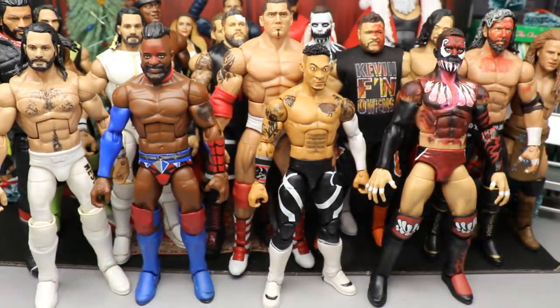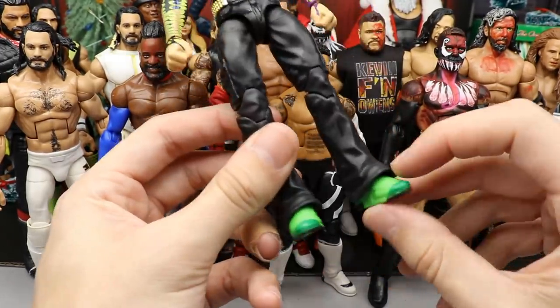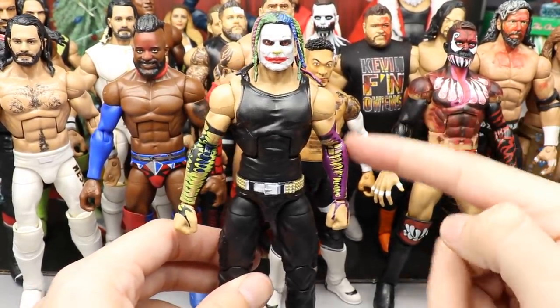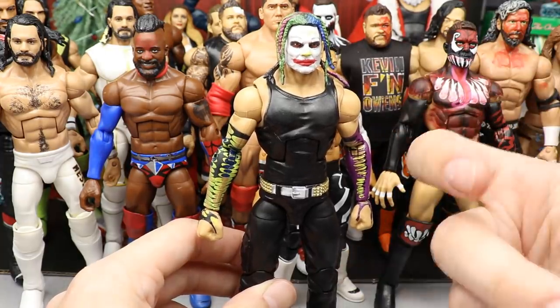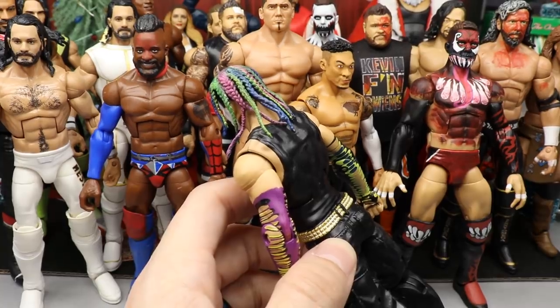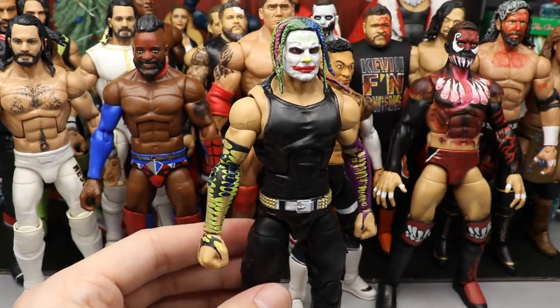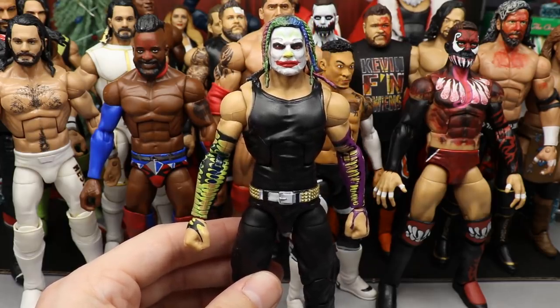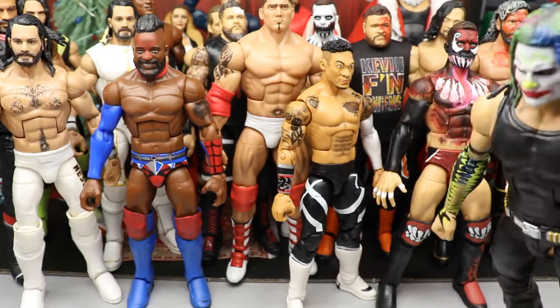Coming in at number five is my Joker Jeff Hardy. I actually love this figure - everything ties in beautifully. You've got the green shoes, the purple and green attire tying in with the face, the neon colors, the rainbow hair. Ever since I saw that picture on Google Images and decided to replicate it into a custom with the Jeff Hardy figure, I was super excited to make it and super enthralled with how it came out. Joker Jeff is number five.